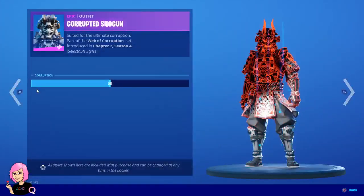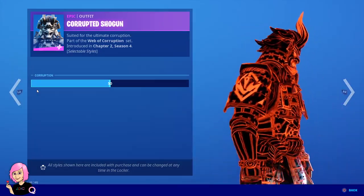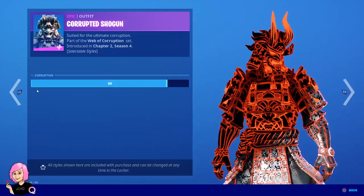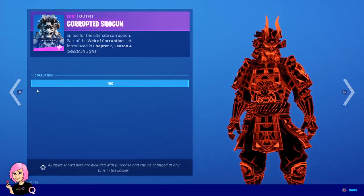And lastly, the Corrupted Shogun. Let's see how he looks. You can also customize it for the back bling, which is awesome.